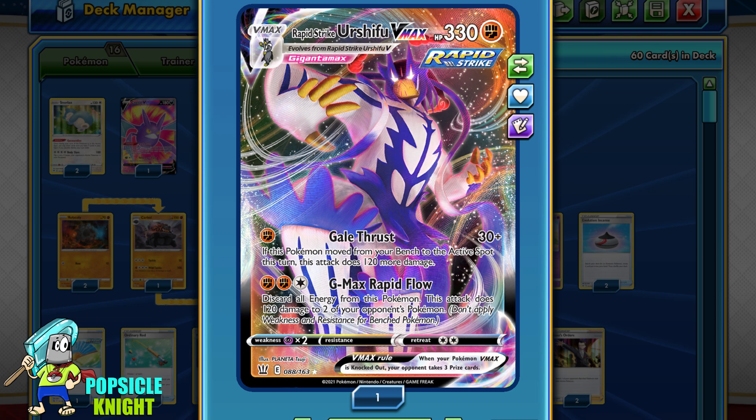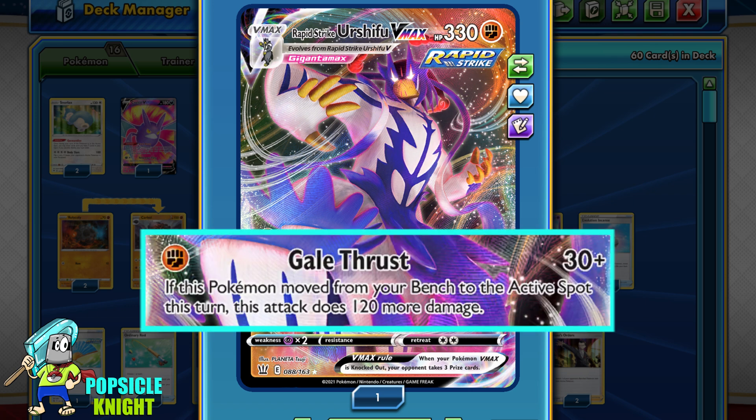Its Gigantamax form is Rapid Strike Urshifu VMAX. It has 330 HP with 2 attacks. The first one is Gale Thrust — for 1 Fighting Energy it does 30 base damage. However, if during your turn this moved from the bench to the active, it will do 150 damage instead, which is really powerful for just 1 energy.